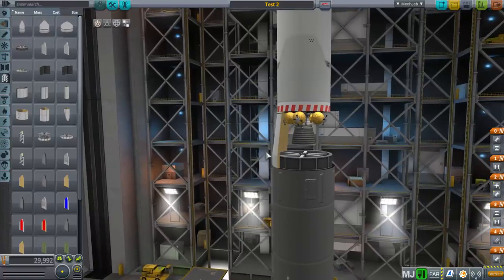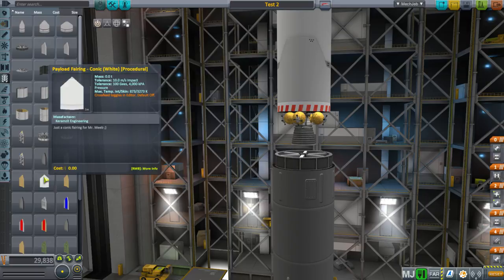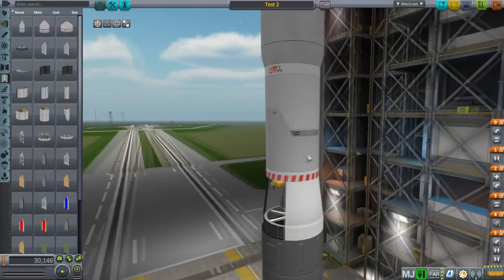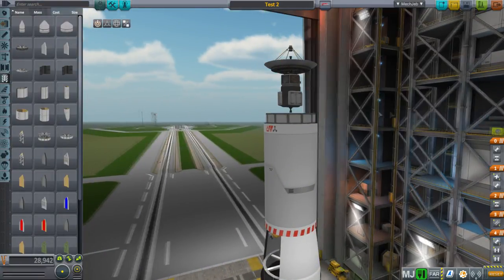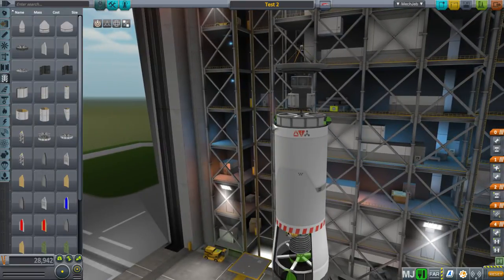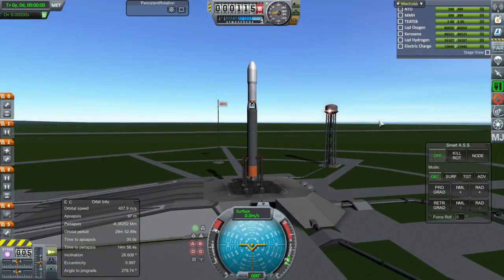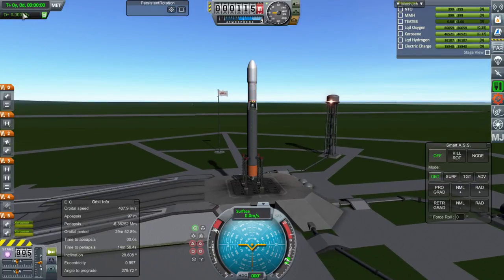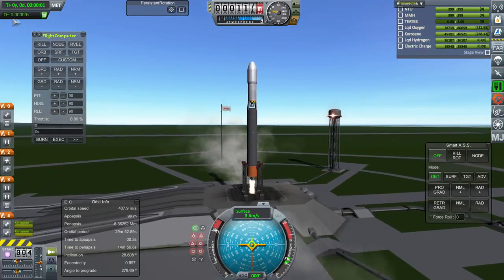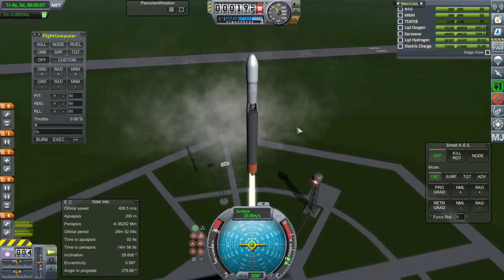Throttle up, SAS on, ignition. That's the Remote Tech thing - the flight computer for Remote Tech is showing the signal delay. I expect that with the probe core's own communication we should be fine. We also have that huge dish, but it has to be configured manually. Now to hot stage properly - we need the burn time readout. I need to configure the windows. With about 3 seconds before the stage runs out, we'll light the upper stage engine - that's how it works.